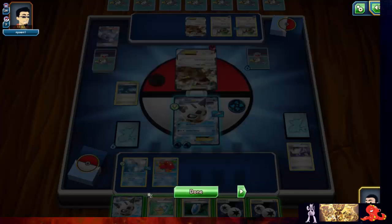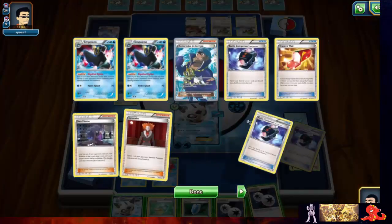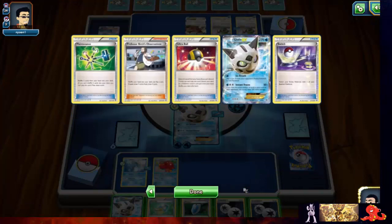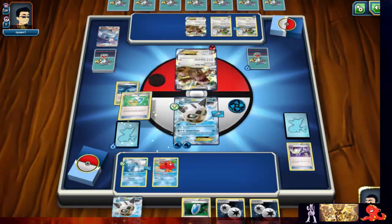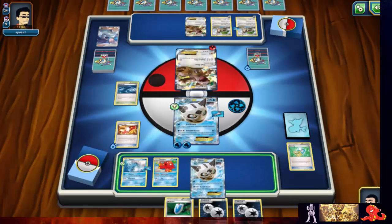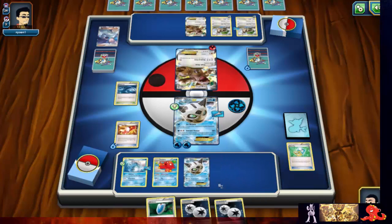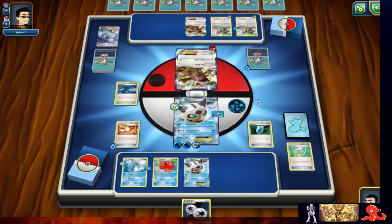We didn't get rid of a Judge with any of the battle compressors. He has seven cards — was that a Sycamore in there? No, we're gonna have to rely on Birch. Birch, do you love me? Should I commit this energy? Yeah, you know what — let's go ahead and do it. You gotta come through first, man.